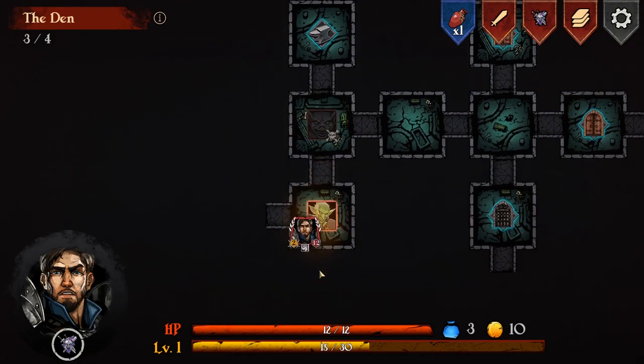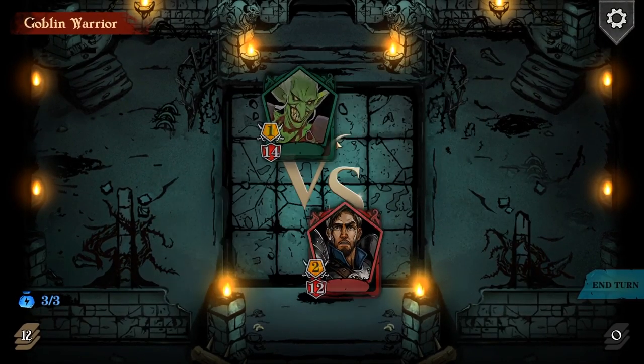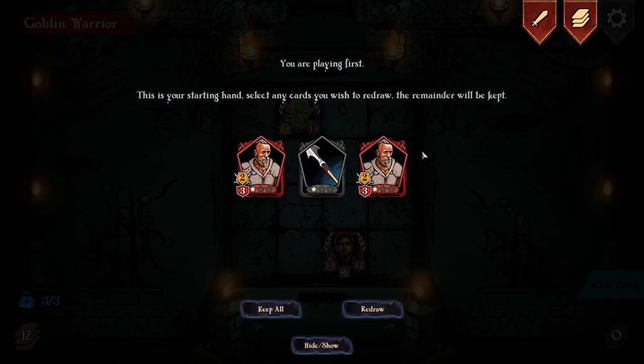Goblin Warrior, still only level one. I'm not going to avoid the fight. It starts off giving you the choice of being able to run away from a fight, guaranteed - and then the percentages go down each time, from 100% to 75% to 50%.